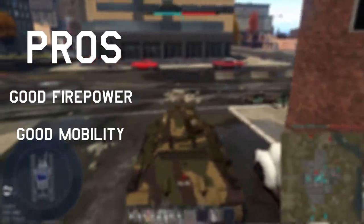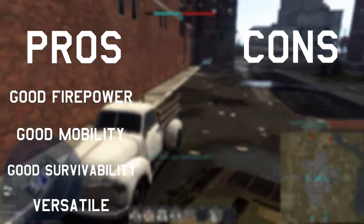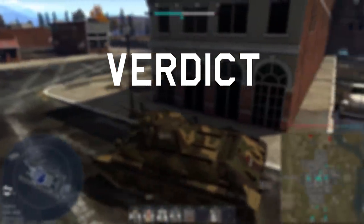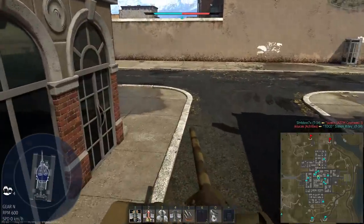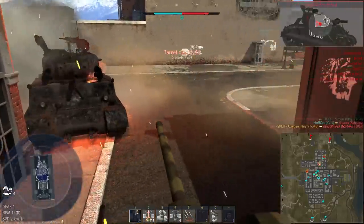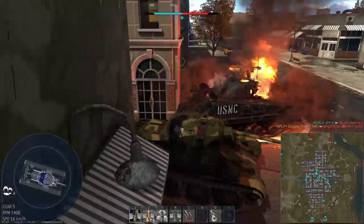Pros: good firepower, good mobility, good survivability, and versatile. Cons: poor gun depression and comparatively long reload. Verdict: I'd still get it. It will still work at its battle rating and will be a decent backup for a while until you unlock the next set of mediums. I'd say both the STZ and the 1942 are both valid options to use as a higher tier backup in their own ways, so whichever one of those you prefer is ultimately what I would recommend.